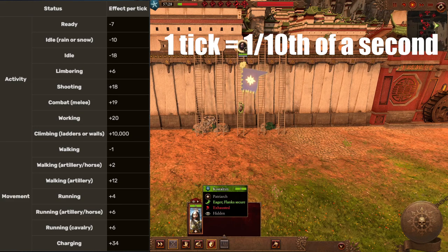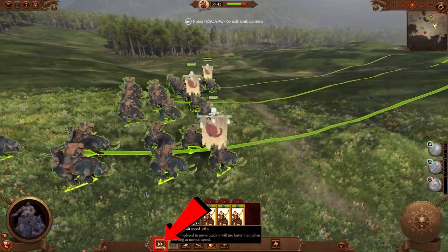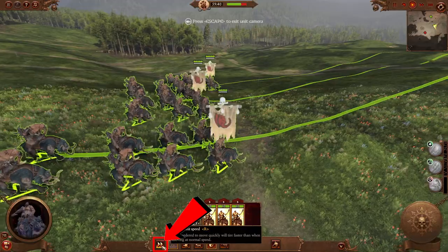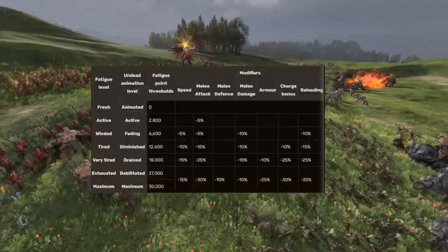Units can rest, however, to get fresher by standing still or walking instead of running, by using this little button here. Fatigue affects most combat stats, including speed, melee attack, melee defense, damage, armor, charge bonus, and reloading.